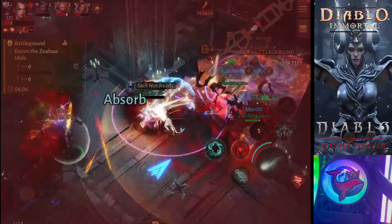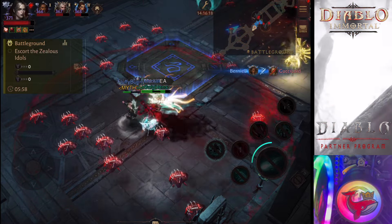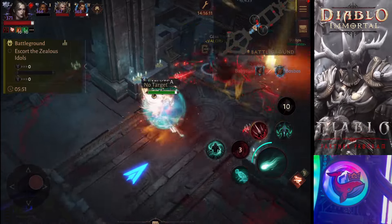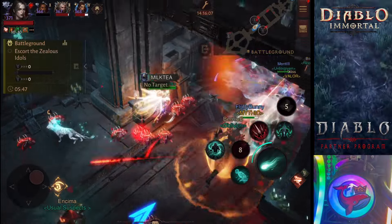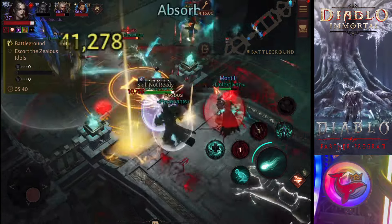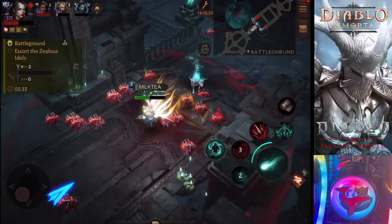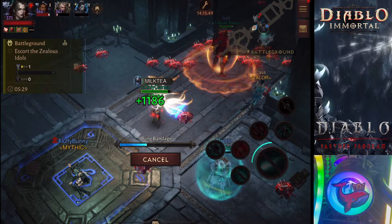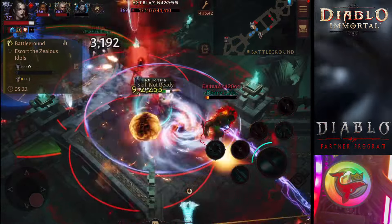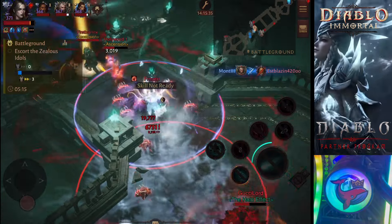In this build, we stay at maximum range and spray Corpse Lances at enemies. We do it at maximum range so that they will not be able to return fire. We will force them to abandon their objectives like the idol so that they can chase us, and when they do chase us, hopefully we'll be able to pick them off and survive. We will be using Borrowed Time, which is one form of cheat death. We will also be using the Gladiator Paragon, which will also have cheat death.